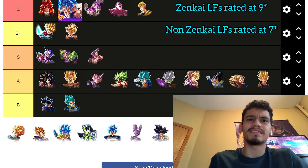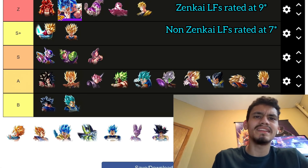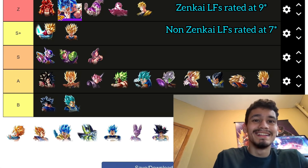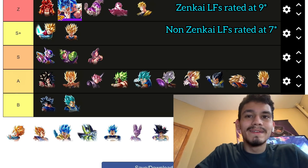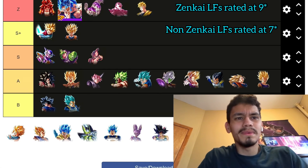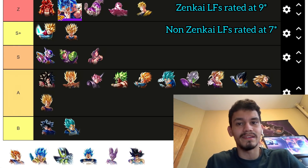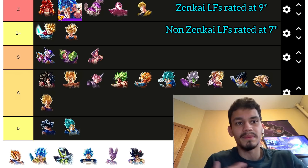Goten is a slept-on unit — I don't think he's cracked beyond belief, but he's definitely usable. His ideal team would be Hybrids but Hybrids are in the mud. His burst damage is very nice and does more in a full combo than most of the units ranked below him, besides FSK with dead support. That burst damage puts him above CMZ area.